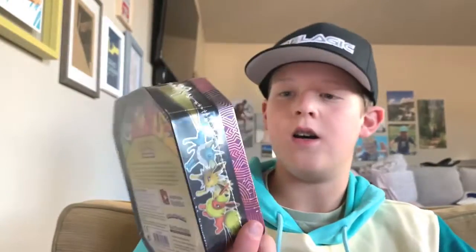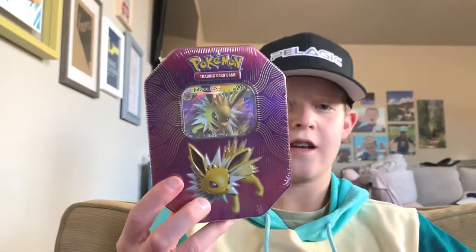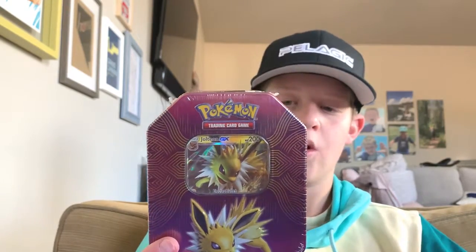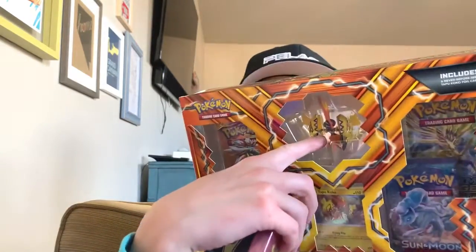Alright guys, I'm back with another Pokemon video. Today we're going to be opening up a Jolteon GX tin. It comes with four booster boxes, a code card, and one of three foil cards — and the foil card's right there. And then also a Tapu Koko four-pack with a Tapu Koko promo card and a little figurine right here.